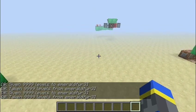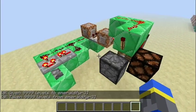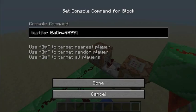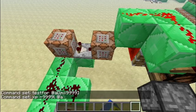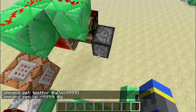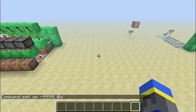This one works by quickly giving the person who presses the button 9,999 experience points, which this clock checks for. Then it sends out the signal to immediately take them away, as well as change this T flip clock, which pushes the redstone block into the lamp and back out from it.